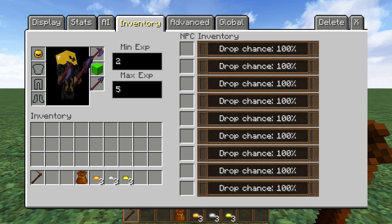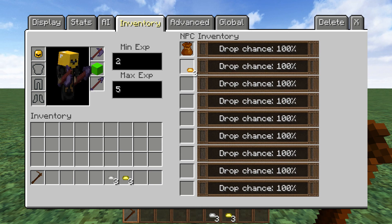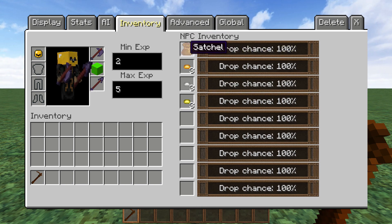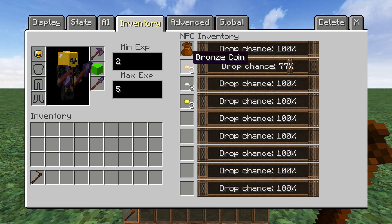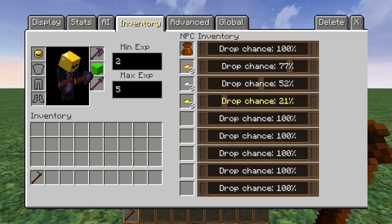Now right over here we have NPC inventory, and this is not that complicated. So let's say we have a satchel and some coins that we want him to drop, but we don't want him to drop all these all the time. If the satchel is a quest item you always want him to drop, keep it at 100. For bronze coins, they're not that rare, so let's turn it down — so 77% of the time when you kill him he'll drop those. Iron coins are a little more pricey, so we only want him to drop them about 50% of the time. And gold coins are super rare, so we want to drop it really low — only 14% of the time will he drop those.